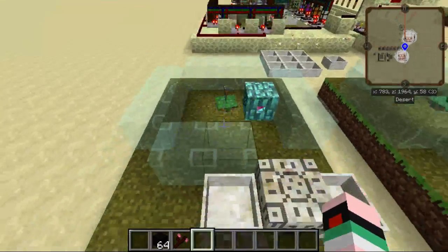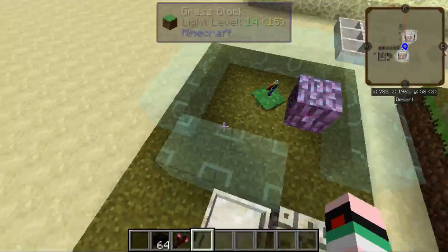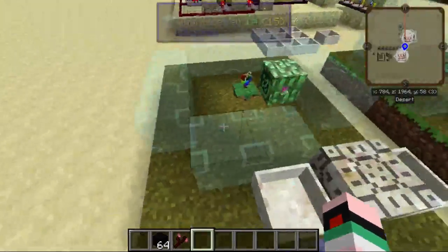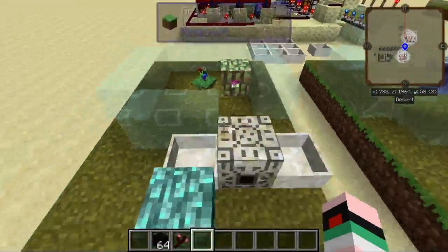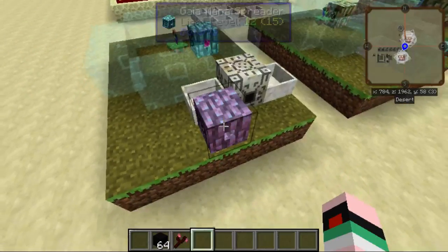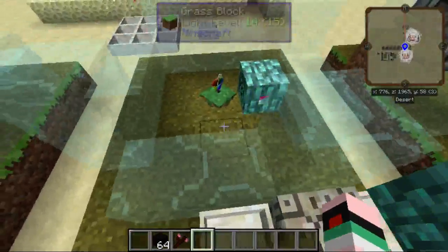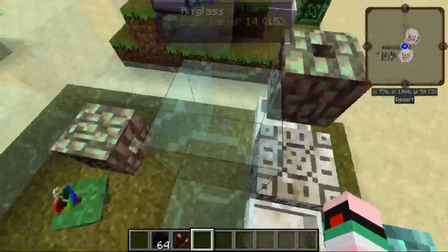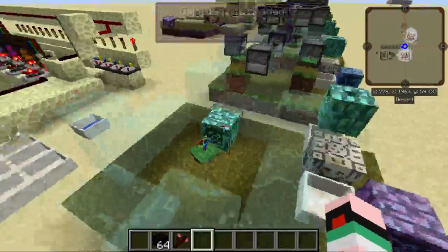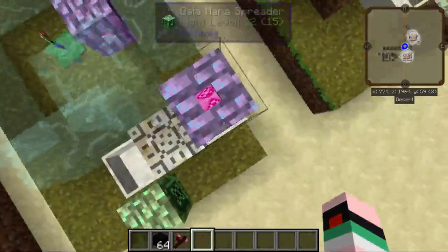What I have here is Elfglass — you could use whatever block you want. I chose Elfglass because it's easy to see through and looks nice. There's a spreader, a distributor to two pools and one spreader — this is your output spreader. Next, you add these little things around in kind of a spiral shape, and a spreader pointing straight up off of this pool.